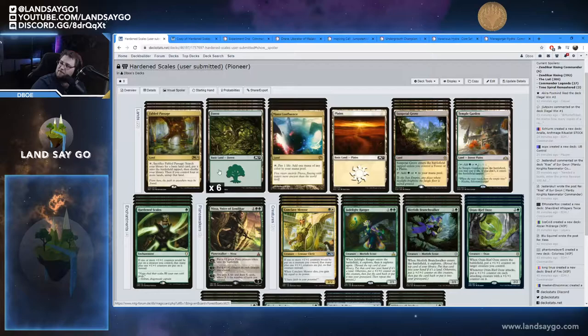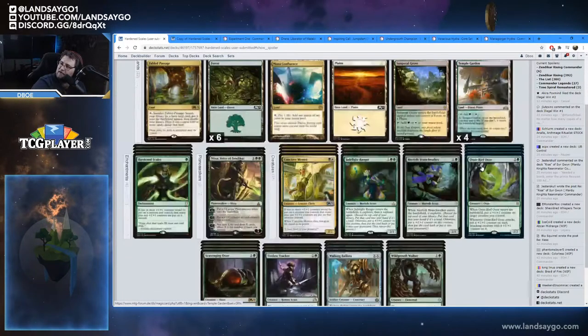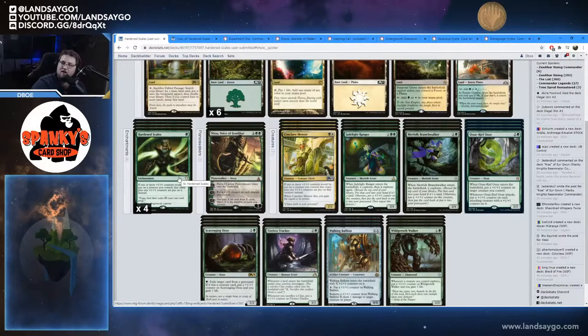For the mana base we have three Fabled Passage, four basics (six Forests), four Mana Confluence, a Plains, four Sunpetal Grove, and four Temple Garden. We're running four copies of Hardened Scales.